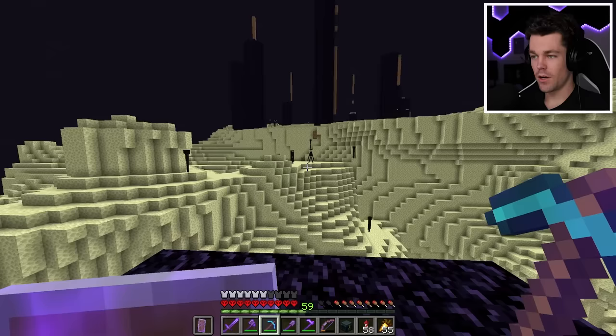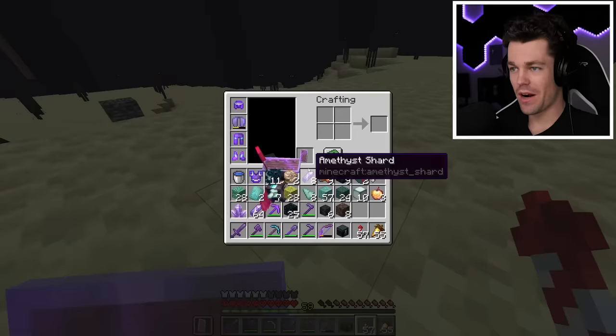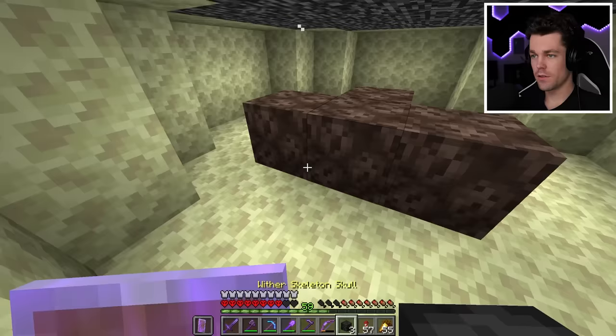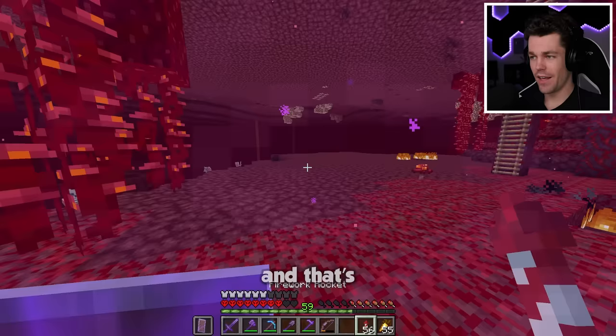I made an enderman angry as soon as I arrived in the end — they always spawn right at the worst spot. After dealing with them, I spawned a wither, killed it, spawned one more, and killed that one too. With two nether stars taken care of, the last item I need is two lodestones — and instead of mining for ancient debris I'll look for bridge bastions, since there's always a lodestone inside them.